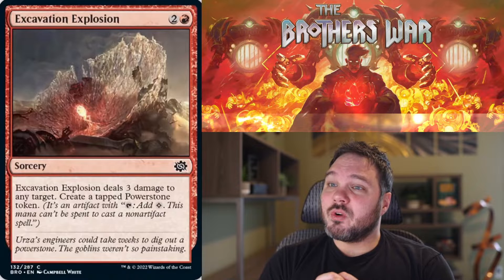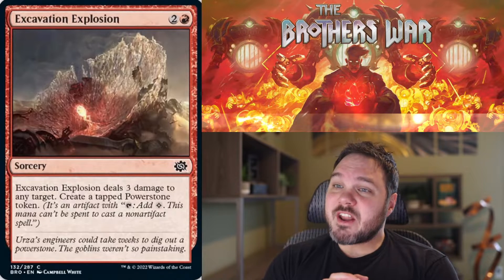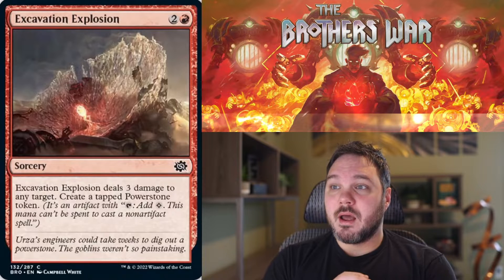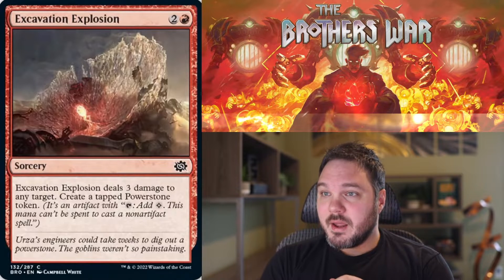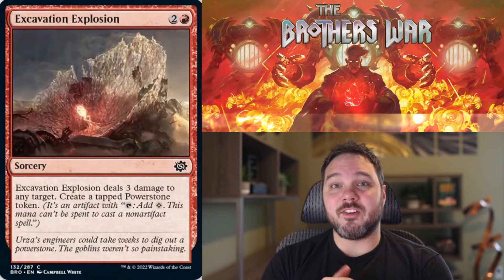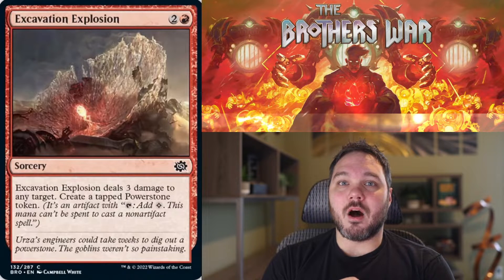Excavation Explosion. For 2 and a red, you get a Sorcery — Excavation Explosion deals 3 damage to any target, and you create a tapped Power Stone token. This is the kind of card that I want for making incidental Power Stones. I'm okay with a 3-mana deal 3, and the fact that it makes a Power Stone token with it — I'm all for it. I like this card a lot. I think this is a C+, not quite a pull into red, but I'll be playing this card a lot.